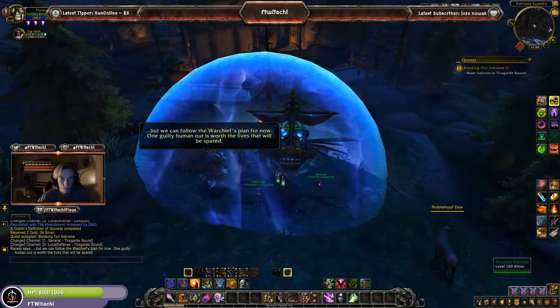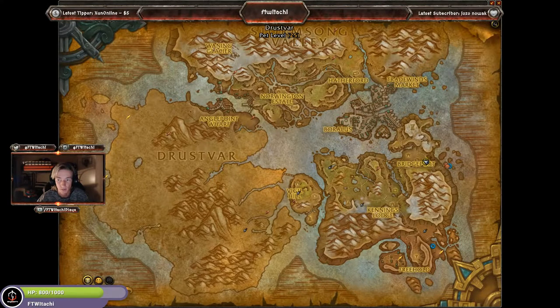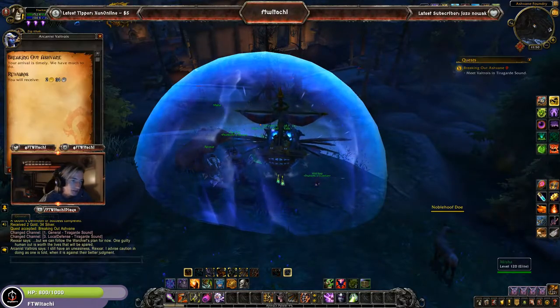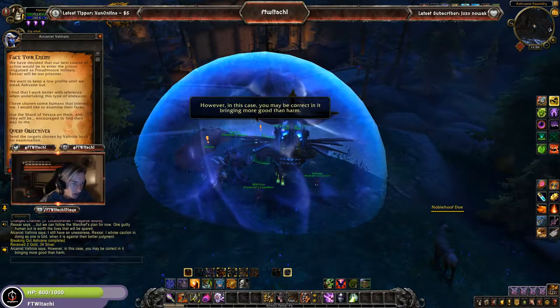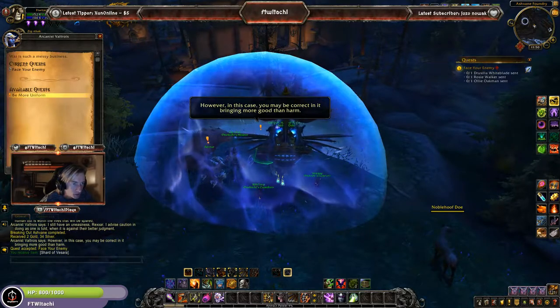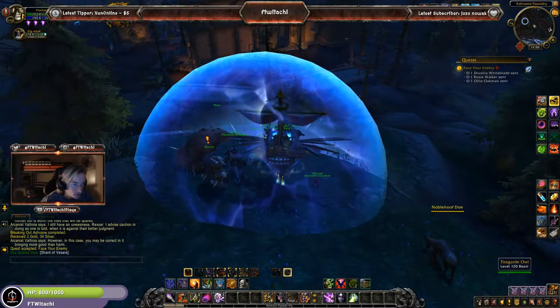We've arrived at Arcanus Voltros in Tiragarde Sound, just a little bit past our main hub here. Basically, this place is Boralus. Go ahead and turn in a quest. Now we get two: 'Face Your Enemy' — send a target chosen by Voltros back to examination — and 'Be More Uniform' — collect gear from Proudmoore Forces in the foundry.